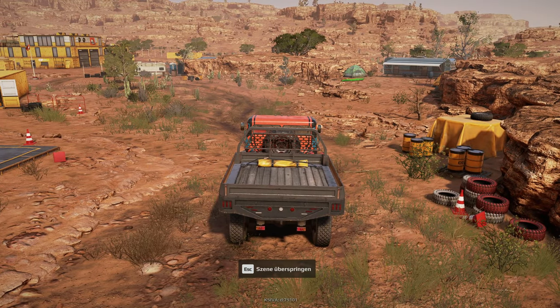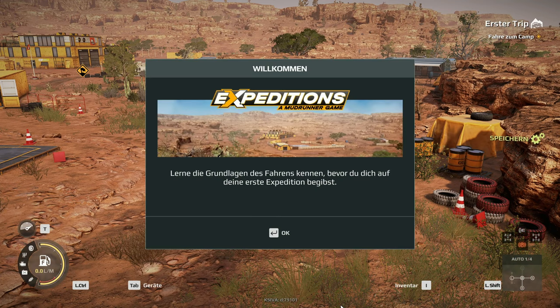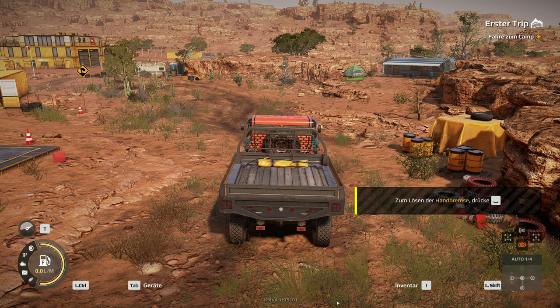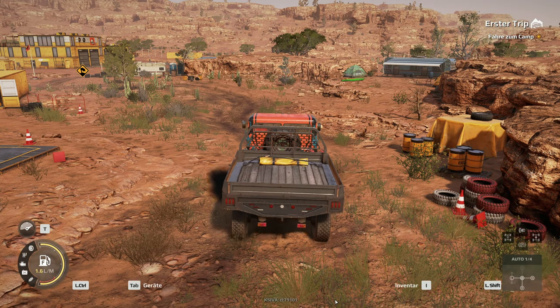Und da starten wir. Ihr seht schon, die Grafik ist wirklich, wirklich schön. Willkommen bei Expeditions: A MudRunner Game. Lerne die Grundlagen des Fahrens kennen, bevor du dich auf deine erste Expedition begibst. Ich bin gerade nur ein bisschen genervt davon, dass ich immer rübergreifen muss auf die Enter-Taste. Drücke W, um den Motor zu starten. Handbremse lösen mit Space, und wir können losfahren.